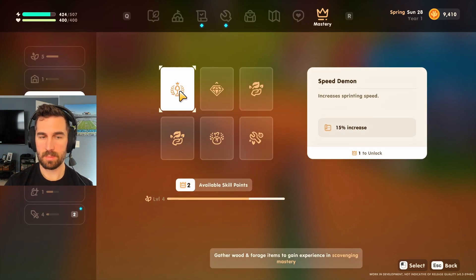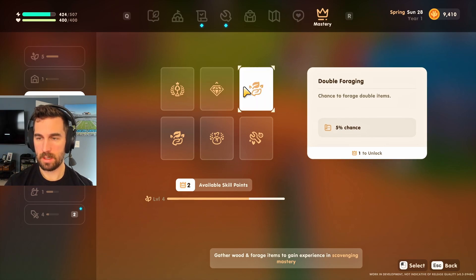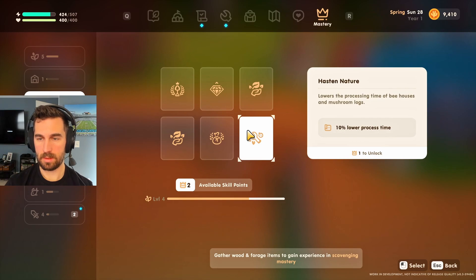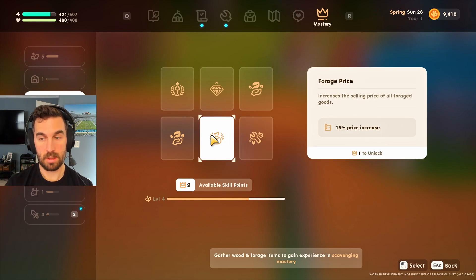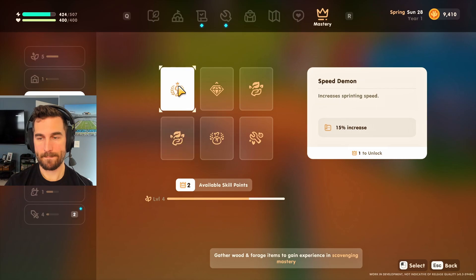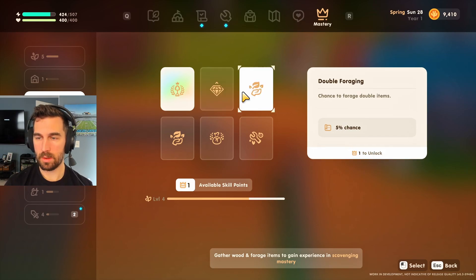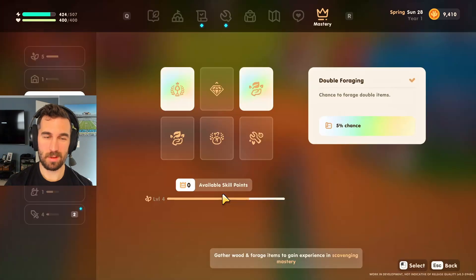Foraging, though — increased sprinting speed, chance to forage better quality items, chance to forage double items, lowers the processing time of bees and mushroom logs. Mushroom logs sounds new. I like this because I like to run around really fast. Gotta go fast — Sonic the Hedgehog. Better quality or double items? I'm gonna go with double, honestly.